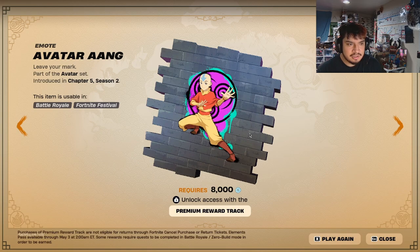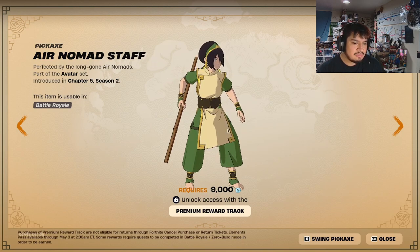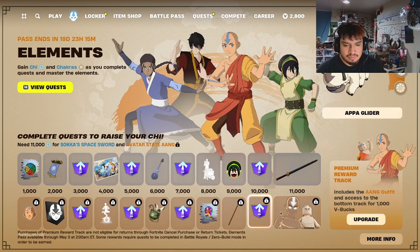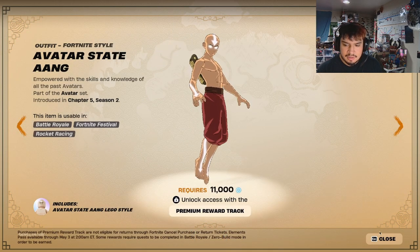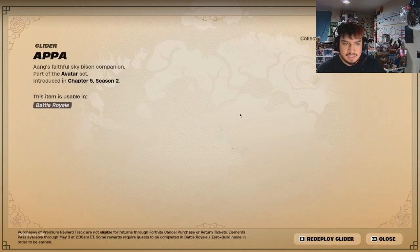We got the Avatar Aang — it's Aang, not 'Ung', just letting you know. This spread is pretty cool. You get his Air Nomad Staff, though it's not reactive. It'd be better to use the sword if you have it. Then you get the Avatar State Aang — he's the champion. You also get his Lego but the upgrade costs a thousand. Overall the skins look really dope. If you do all that you get the Appa Glider.